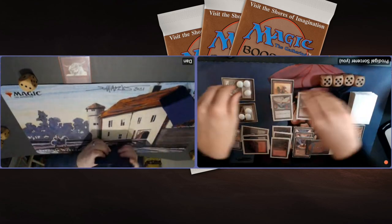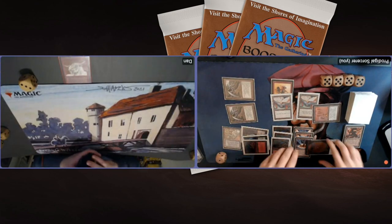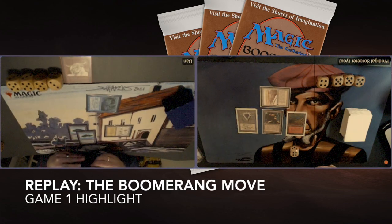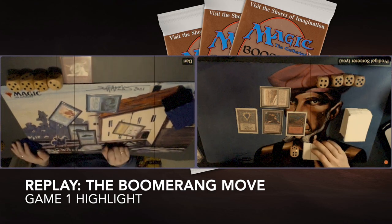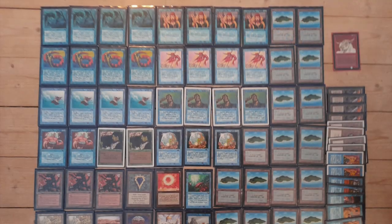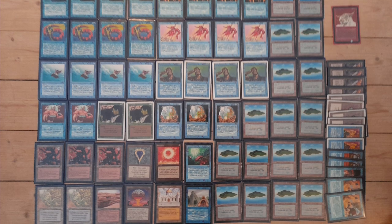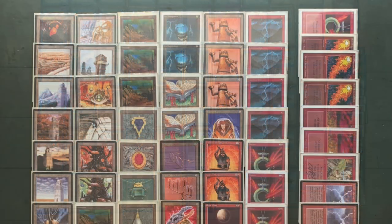I think Red Elemental Blast was the game changer here — it saved me twice. But I was also drawing quite well. Thank you, Dan, for this great match. I really had a lot of fun. For me, the play of the match wasn't in my deck — it was your Boomerang on the Library of Alexandria in game one. That was just absolutely phenomenal. I don't think I've ever seen anybody do that. Dan's Merfolk deck is really cool — you can build a pretty good budget Merfolk brew. There's actually a video about that on my channel where I play with a budget Merfolk deck. It's a pretty good deck — I've taken it to a tournament and it wins some matches.